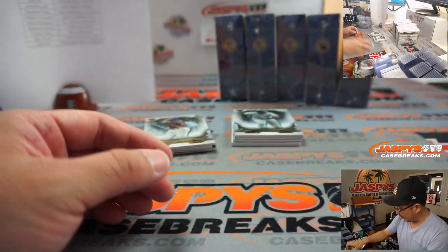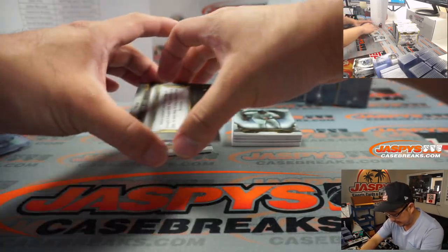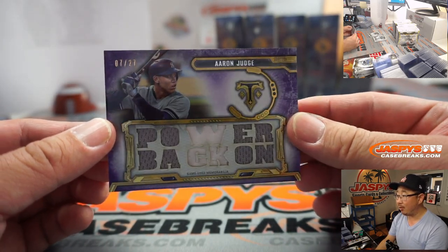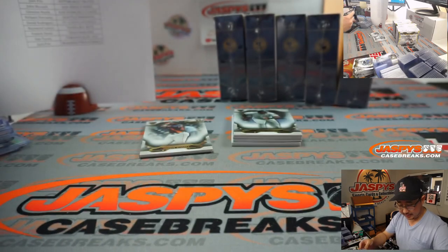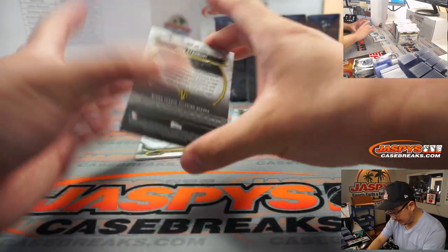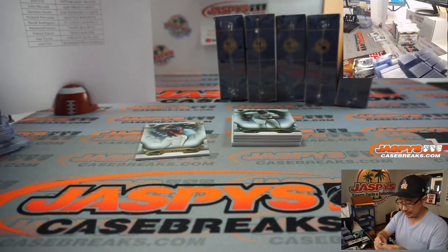Behind Jordan is Mike Trout. Beau Bichette. Your hits in this mini box — we've got All Rise, 7 out of 27. Aaron Judge — power back on, there he is. Yankees, Christopher Peet. And behind Jordan is Josh Stalmont, 10 out of 99 — Rookie auto for the Royals. That's going to be for Patrick Davis.